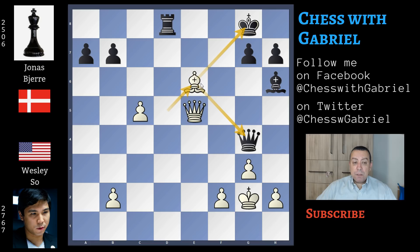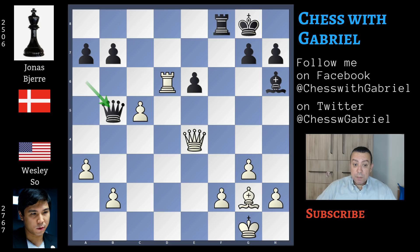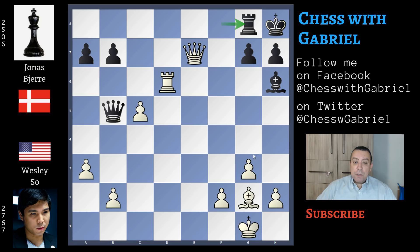Going back to our game — a3 was played only to prevent queen captures on e2 protecting e6. Rook to f8, and now rook to d6 comes to the board. Queen to b5, queen captures on e6 check, king to h8, and now queen to e7 attacking the rook. The rook moves to g8, but now after rook to d8, black resigns.